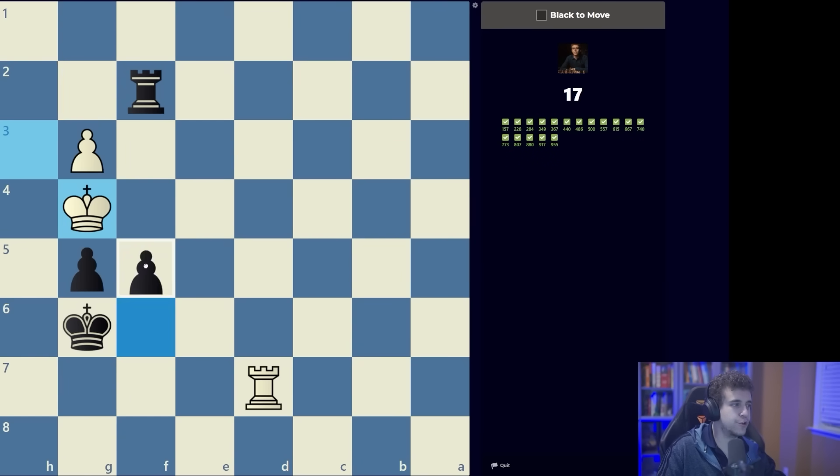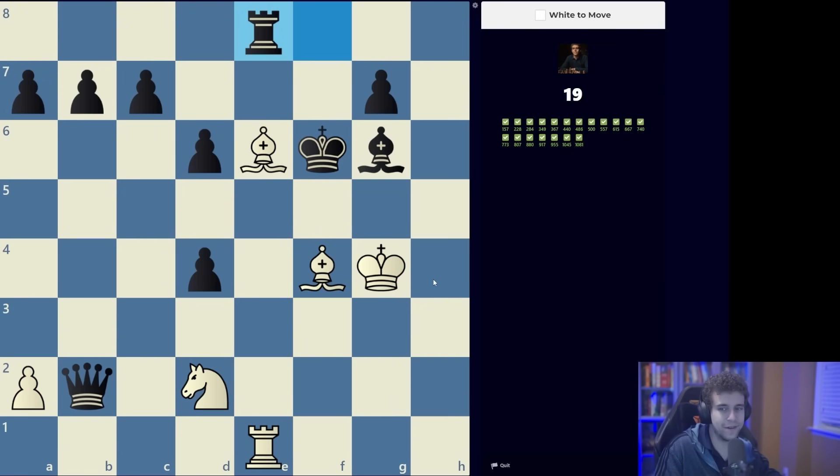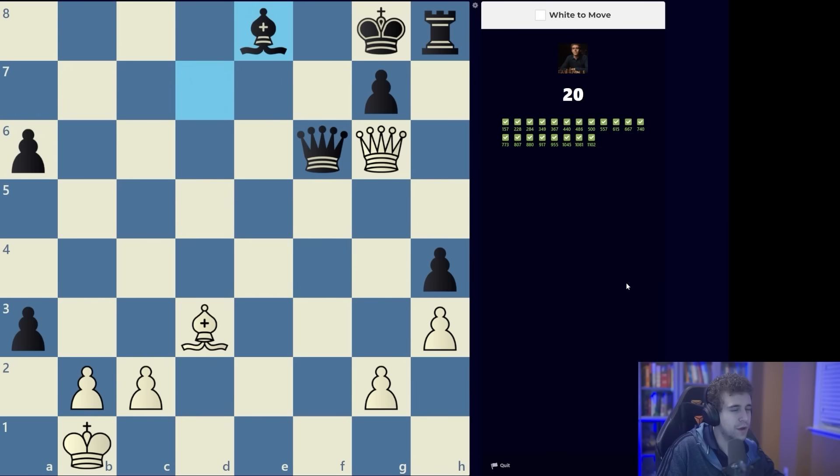Here again we're looking for some sort of mate. The queen controls one file, the rook controls another file, so we involve the second rook — rook takes b7. Again we're looking for mate, and we see checkmate with bishop g5; the king is helping establish the mating construction. Problem 20 has been reached — the second third is going to have generally slightly longer variations but still very basic exercises.